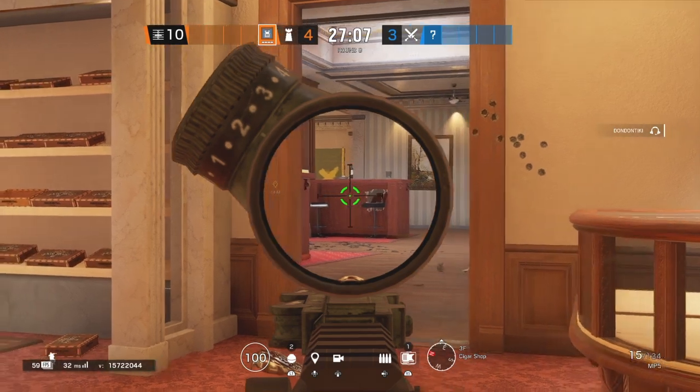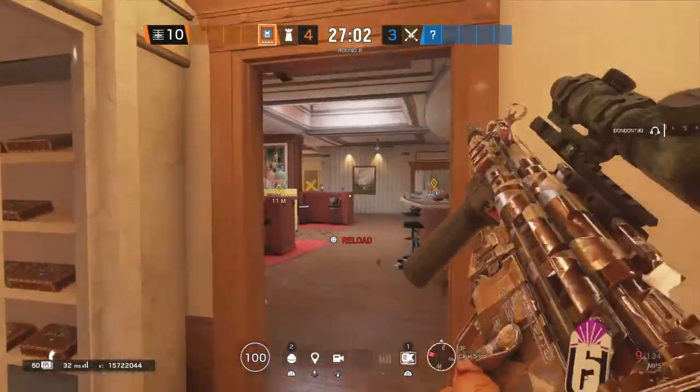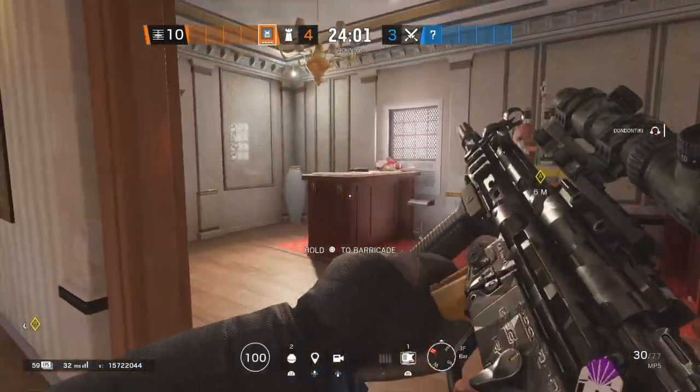Keep in mind you could get shot through this desk, so if someone knows you're here you should go with a drone. It's easy to pre-fire you and you're going to be a pretty easy kill. The next spot is going to be right here.